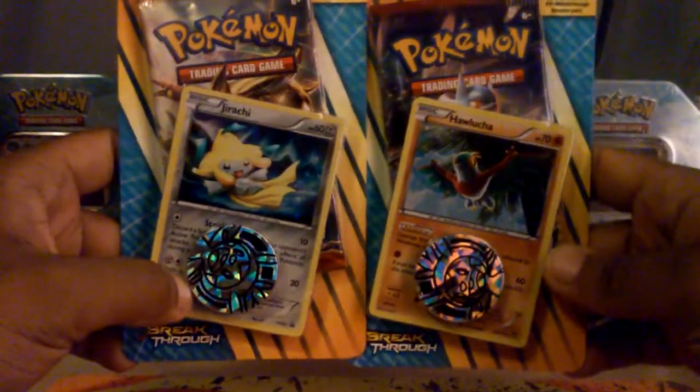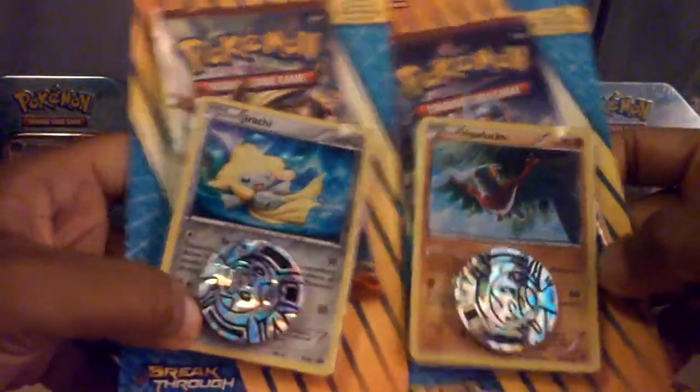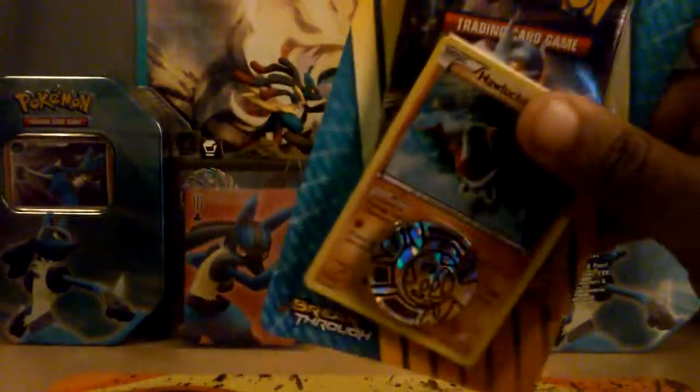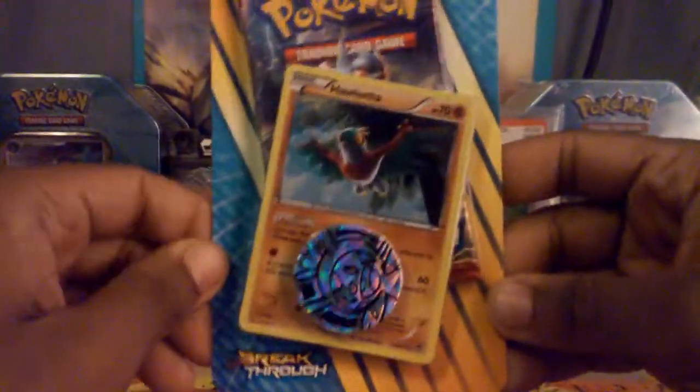I got single pack Breakthrough blisters — one of each: Jirachi and Hawlucha, with the best holo foil pattern, what people call the galaxy pattern. Today I'm going to open up the Hawlucha one, and tomorrow I'll open up the Jirachi one. So without further ado, let's get into this first Breakthrough pack!